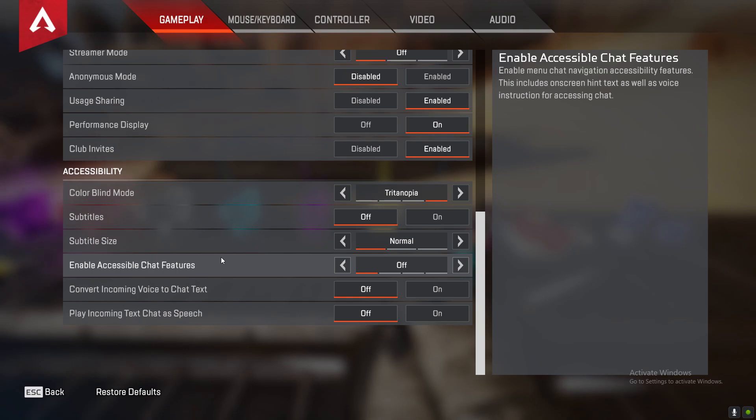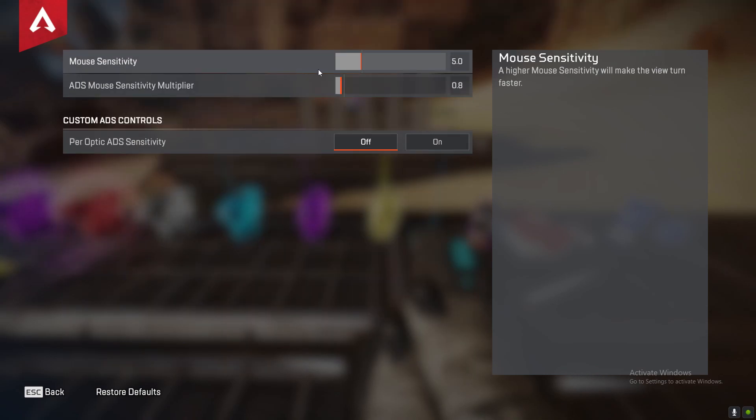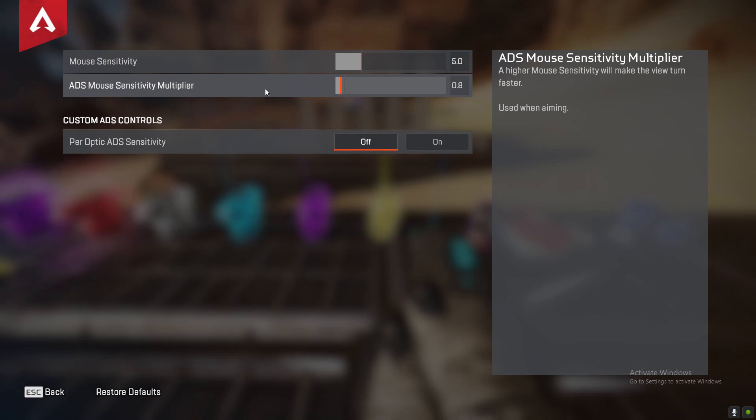Let's get over into my mouse and keybinds. First off we got the mouse sensitivity — I've got it at 5.0. This is the default mouse sensitivity for Apex; they start you off at 5.0. ADS sensitivity — I've got it at 5 for normal and 0.8 for ADS. I got it two ticks down from one. A lot of people use 1.3; I never use it, but I prefer 0.8. I feel like it's pretty comfortable — I've got pretty good aim at 0.8.